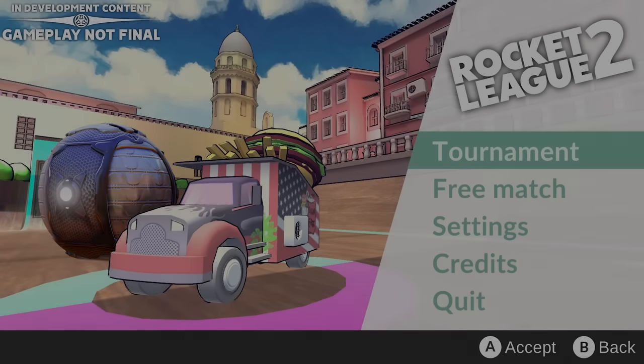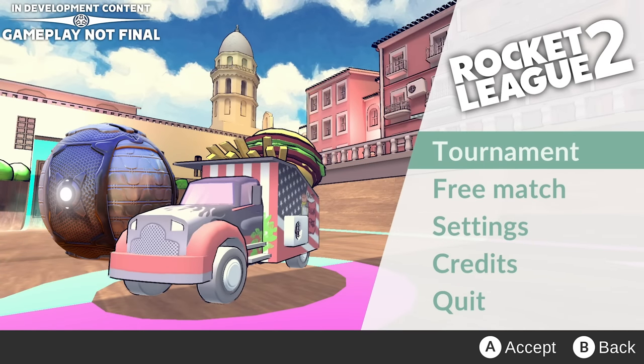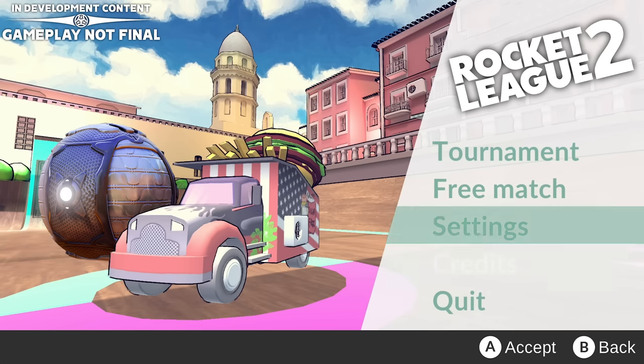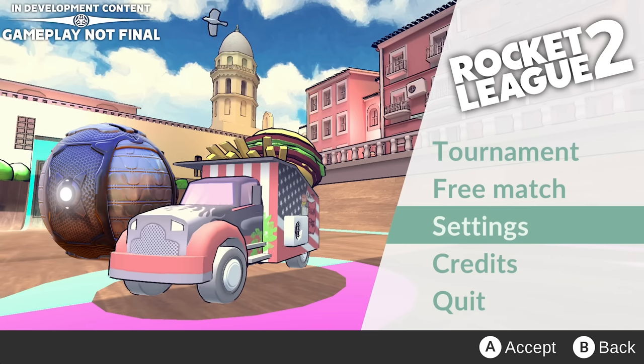Here's the menu, guys. It's looking really good — honestly, fantastic. A great improvement from the Rocket League we all know and love. I'm really loving the Unreal Engine 5 capabilities with the graphics. We've got a really solid graphical interface here. We've got tournament, free match, settings, credits, and quit. Of course this is a work in progress — we've got the Rocket League 2 logo. It's not 100% official yet, but this is Alpha 1.0, so we've got lots to look at here.